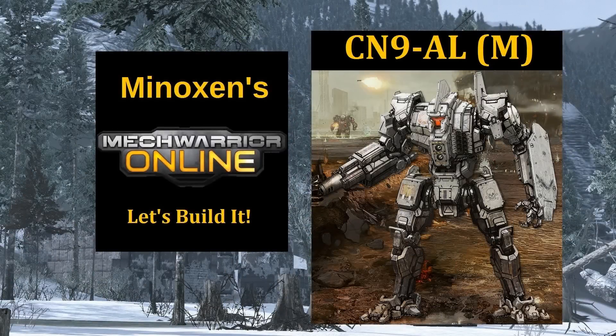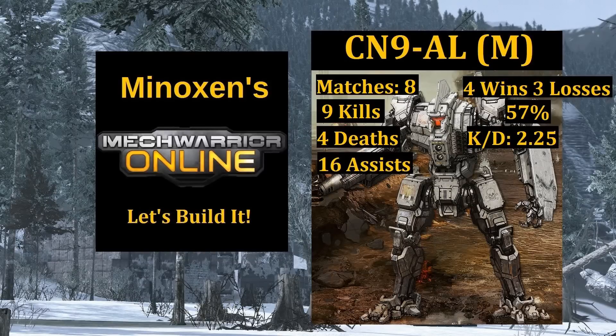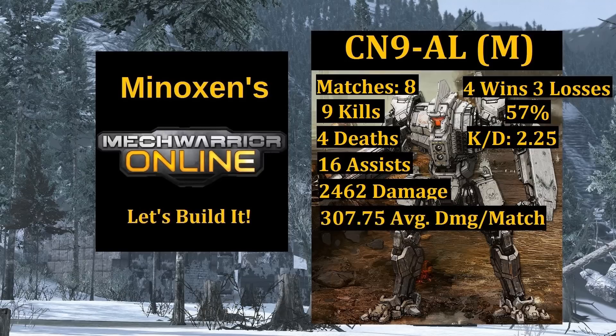Alright guys, I've now played for an hour and have a link to the first drop — that will be in the annotation shown here on the Centurion picture. Feel free to check out all the videos for that and come back to the stats breakdown, or keep watching and see those videos afterwards. We managed to play 8 matches in our hour and held onto a 57% win ratio, which isn't too horrible. We scored 9 kills with 4 deaths, leaving a kill/death score of 2.25 with 16 assists. Our total damage for our matches was 2,462, which averages out to 307 damage per match.